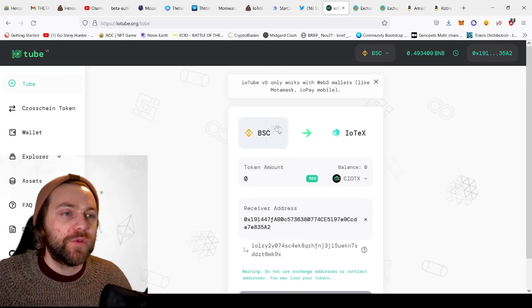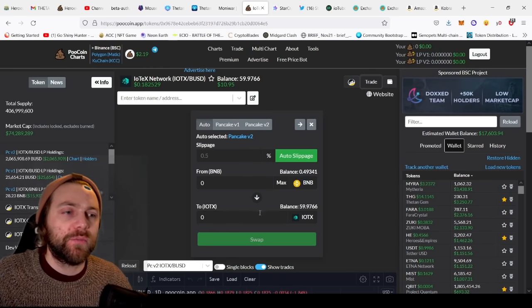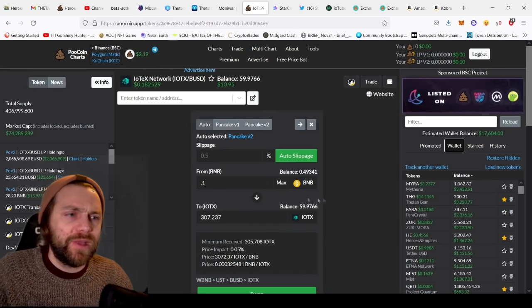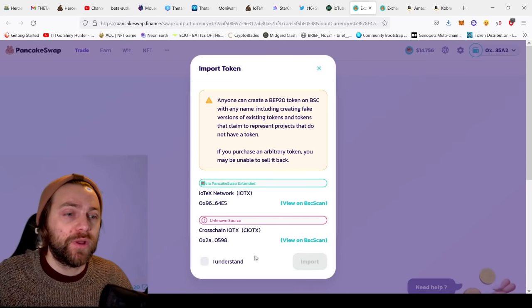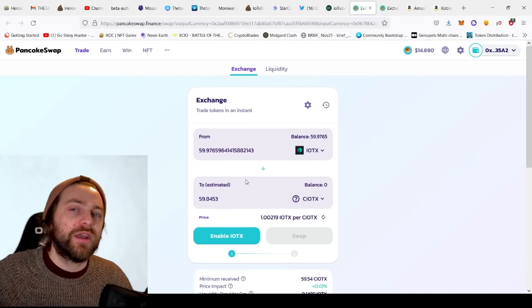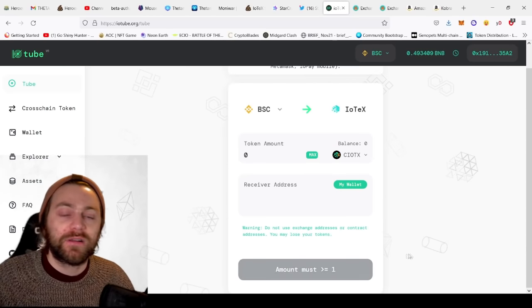You need to bridge from BSC over to IoTeX — your cIOTX. First, pick up some IoTeX from PooCoin, swap some BNB for it — you need 10 minimum. Stars range around $20 to $30, so swap however much you want. Then on IoTube, click cIOTX and click the swap button — that takes you to PancakeSwap. Import the tokens, click 'understand', swap your IoTeX into cIOTX. Then go back to IoTube, change the receiver address to your ioPay wallet, click go, and you're ready.